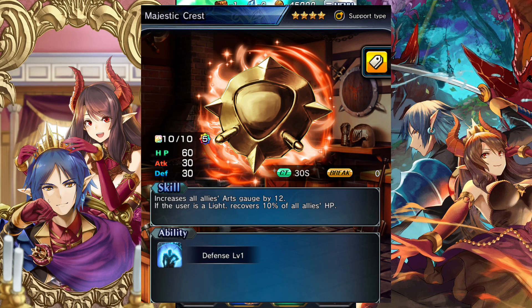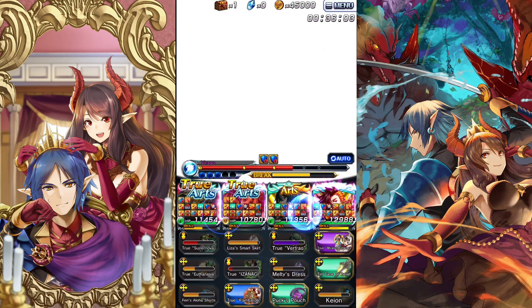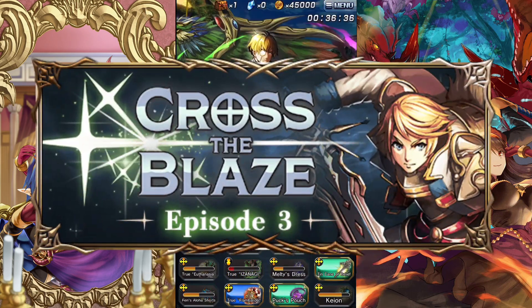Finally for Knights of Blood, go to the Crimson Queen and get Majestic Crest. Similar to Archignite, Majestic Crest gives 12 arts instead of 10, and if the user's light it also recovers their HP by 10, which is pretty good. You could use it on Juno or Miranda since it goes great on them.